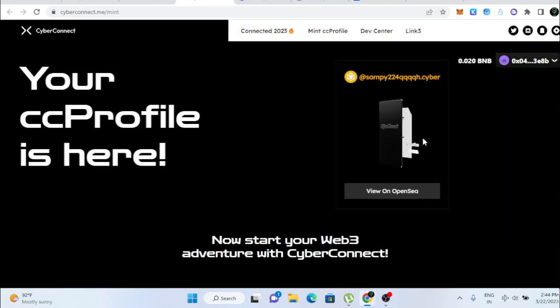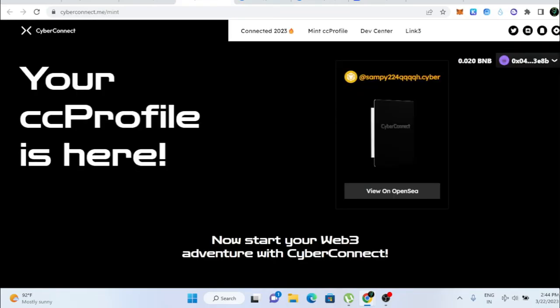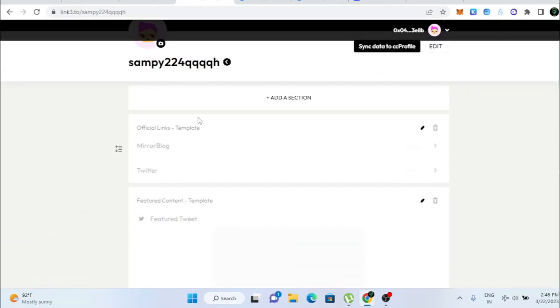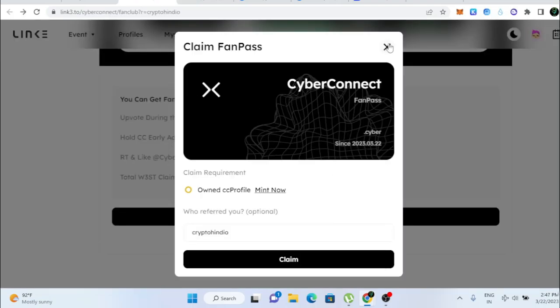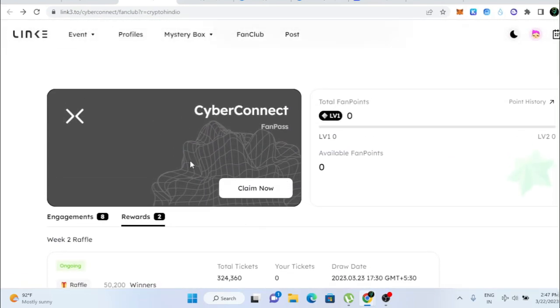Your account will be ready and your CC profile — CyberConnect profile — is now created. You can even check it on OpenSea. I used a random dummy account name, so that's why it shows like that. Now we need to create our profile on Link3 — scroll down, click 'Create', and you'll see your personal profile. You can set any image and fill in your details for your Link3 profile.